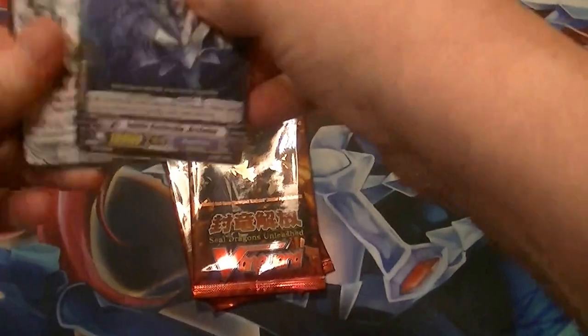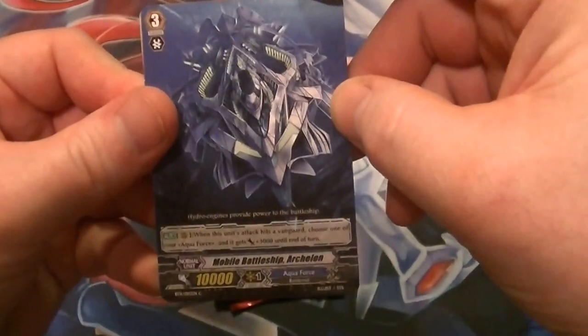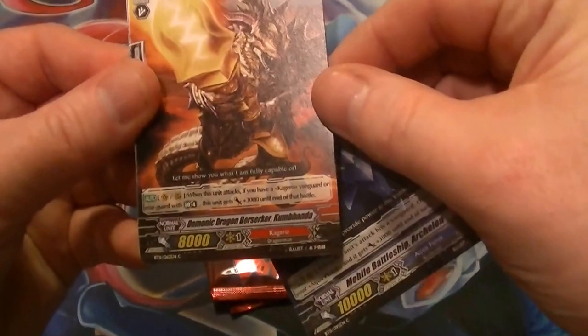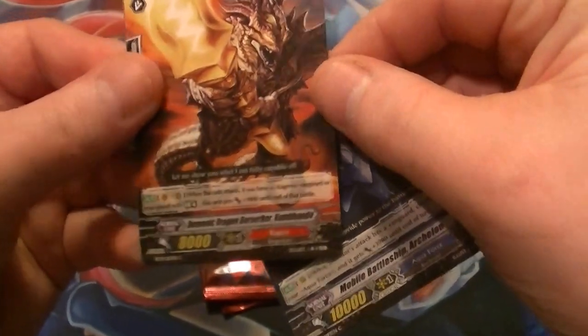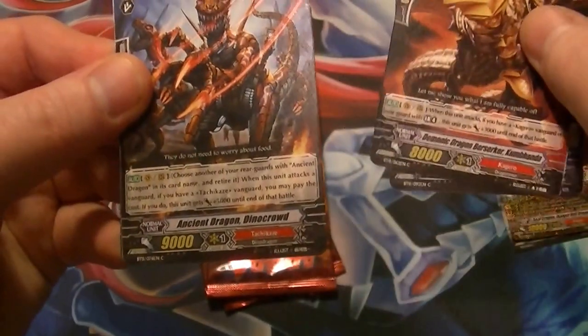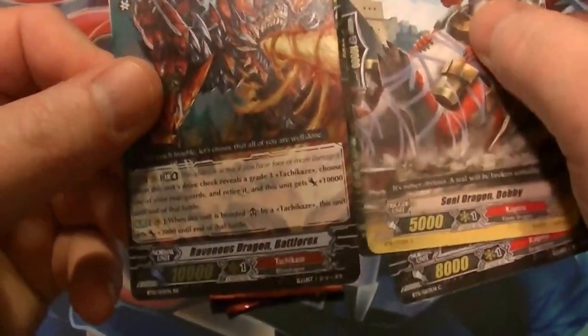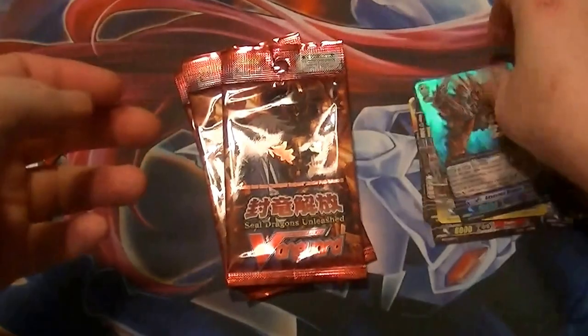Second pack: we have Mobile Battleship Archelon, Demonic Dragon Berserker Kumbada, Ancient Dragon Dino Crowd, Sealed Dragon Dobi, and a double rare — Ravidish Dragon Battle Rex. All right, so we got a double rare out of that one.